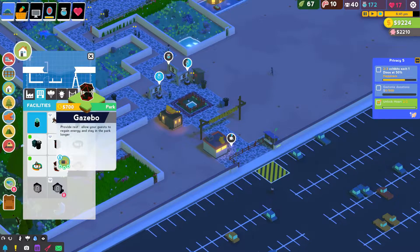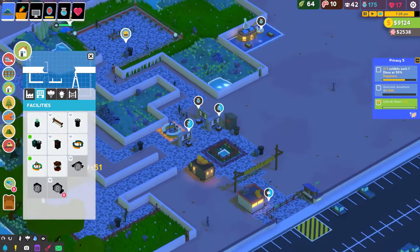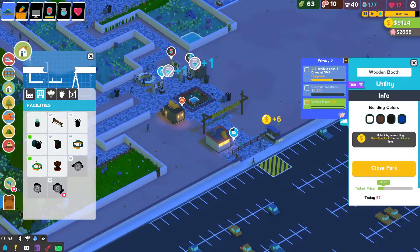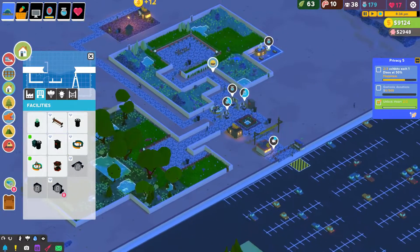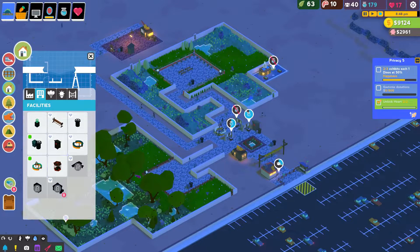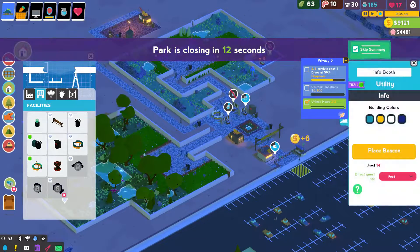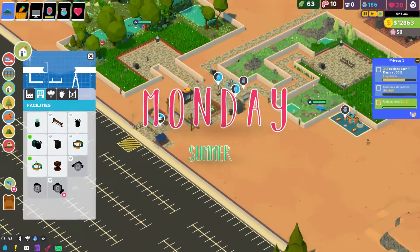Infoboost helps direct your guests — that's pretty cool, not going to lie. That's the tier 2 version, obviously going to have a tier 2. I'm going to stick that there because I want to see if there's any effect on it. Can I charge any more yet? Nope. Is that a bug potentially? Don't know. Have to wait until we get some more dinos and a little bit more stuff invested in the park. Maybe now it's tied to your star rating. It doesn't really make a difference though because we're still bringing in bank in regards to donations.